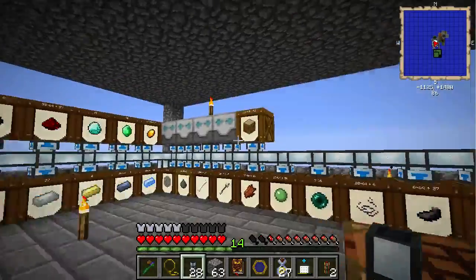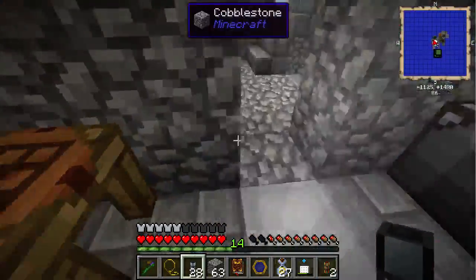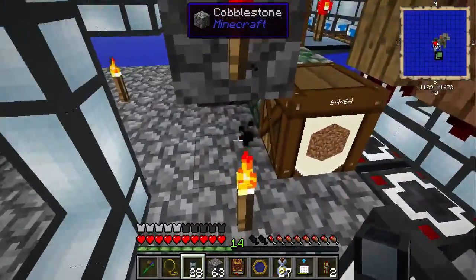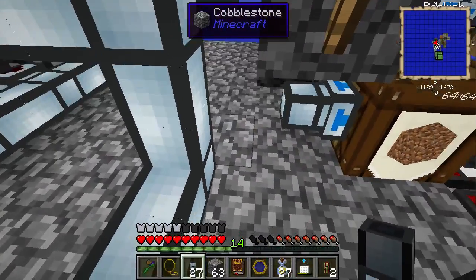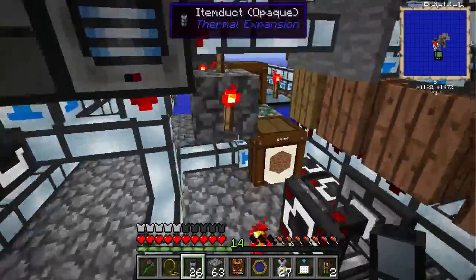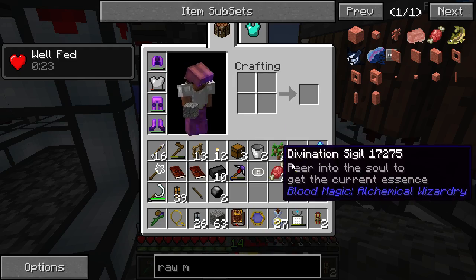We have the dirt coming in here, into the second barrel. We'll just send it over to the ender chest — this is good, this is what we prepared for. We'll send it over. These guys won't receive it because they're always going to be full with cobble, basically to the end of time.